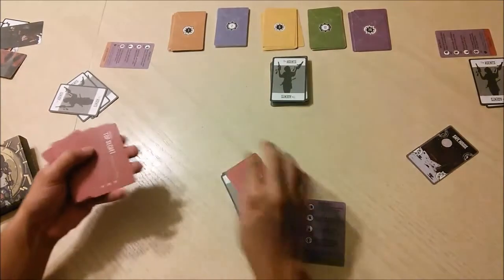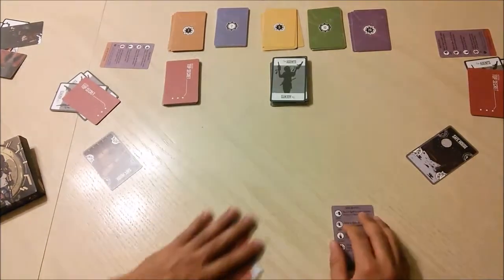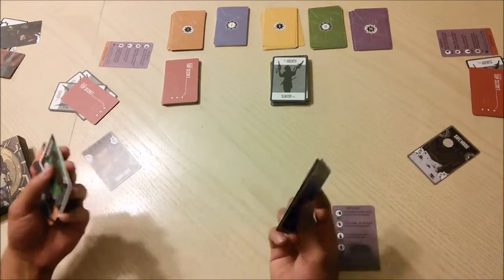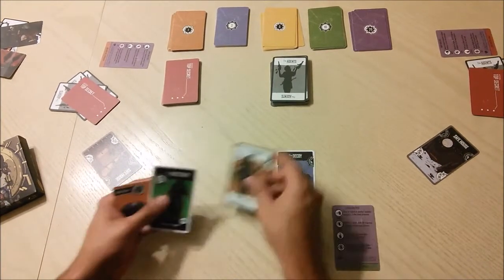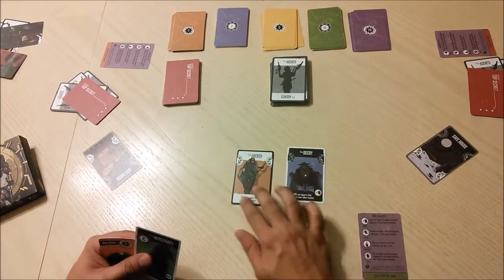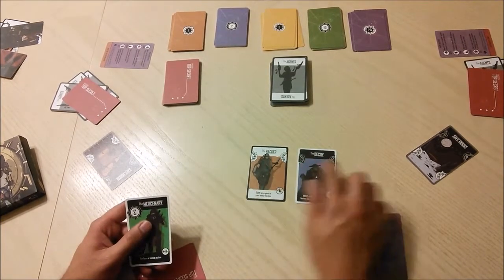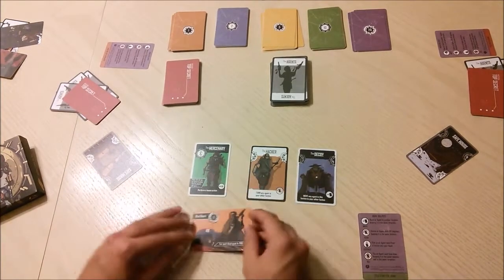We have two standard agents — you can tell because at the bottom they have words and at the top they have half arrows, also called data tokens. I also have one free agent and there's my mission.